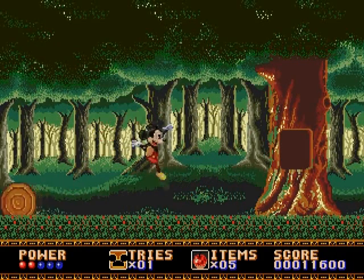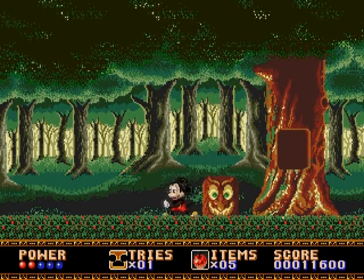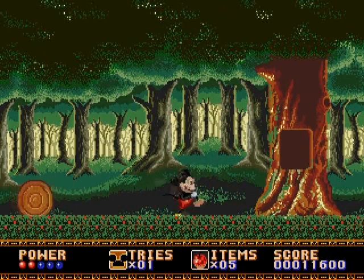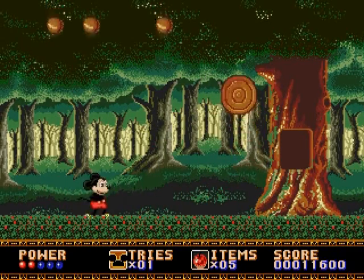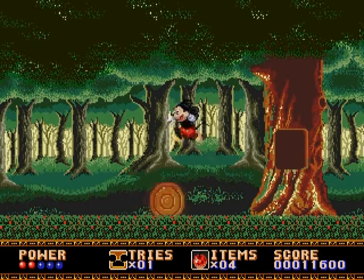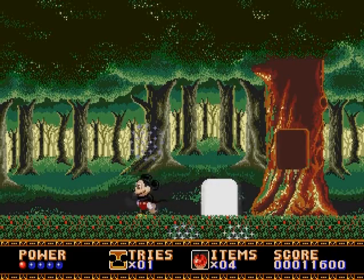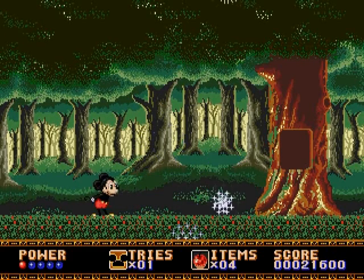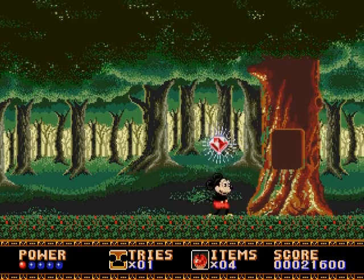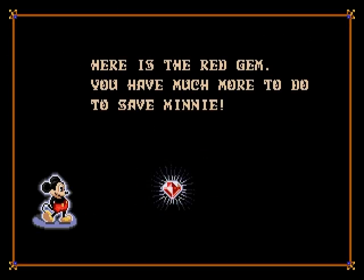Here's the first boss. You can either throw your apples at them or jump on them — I think it actually hurts them more when you jump on them, because it seemed like it took less hits to kill them that way. The first time I was just throwing apples and it seemed like it took a lot more hits. And there you go, there's the first gem. So like I said, there are seven levels, seven gems, and then your last battle.